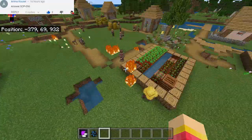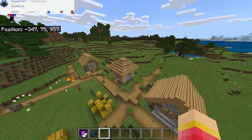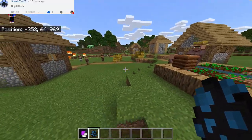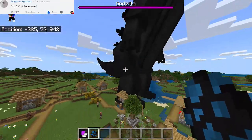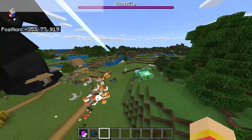Why is there fire everywhere? Oh my goodness, what's going on here? All right, let's try to summon Godzilla first. Let's see if he can actually destroy this village. So let's spawn Godzilla here, and as you can see it's so big.